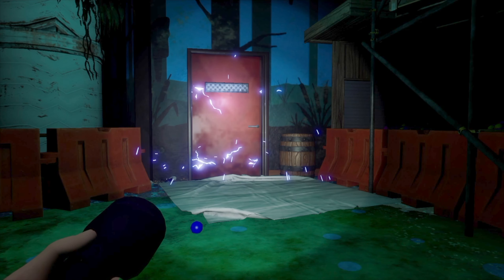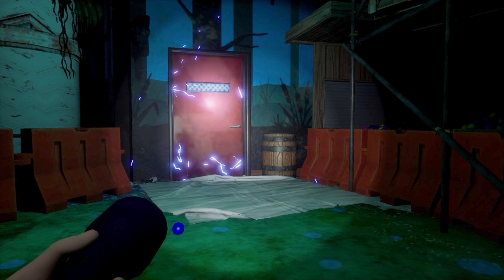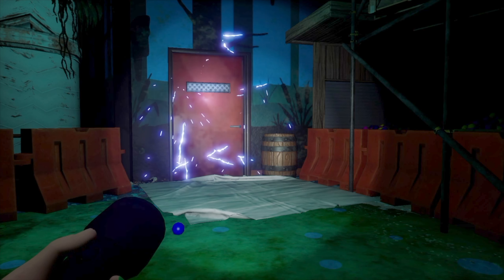This door is in emergency lockdown mode and we have to find objects to help us deactivate security nodes to turn off the electricity and open it.